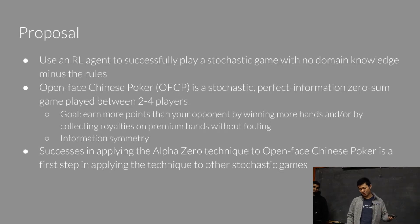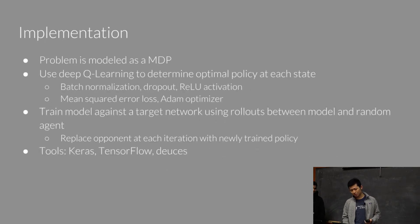Basically, this game, like any other type of card game, we want to be able to collect more points than an opponent. In terms of implementation, our problem is modeled as an MDP. We're going to be using deep Q-learning to find the optimal policy for our agent, and we're going to be using concepts that we've learned in this class, like batch normalization, dropout, ReLU activation, stuff like that.